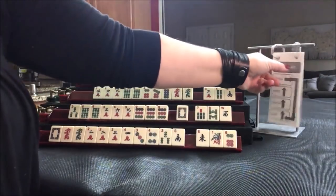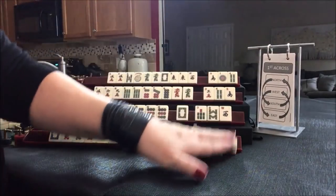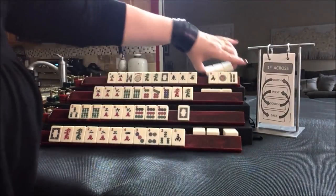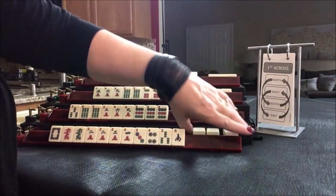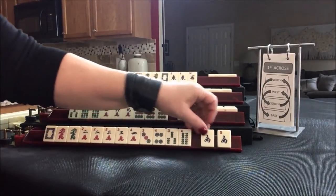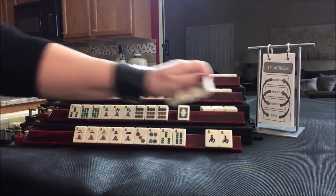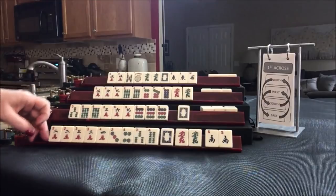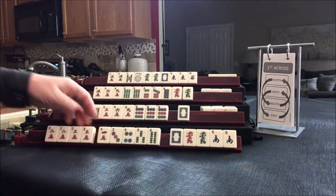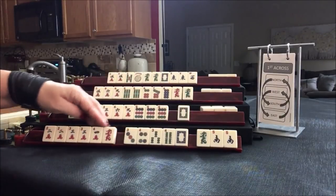So we're going to go ahead and go to the next pass — across. East and West pass, then North and South pass. We got a three and a four — look at that, that's really nice. Two, three, three, four all around. Now we have to decide what to do, because we have a pair and dragons. Two, three, four, red — that might work. So I'll keep the red.